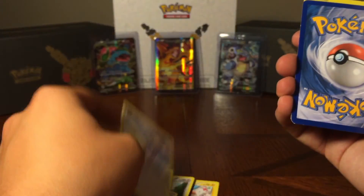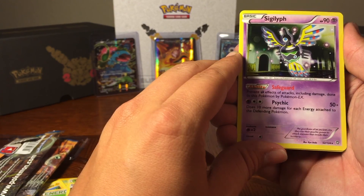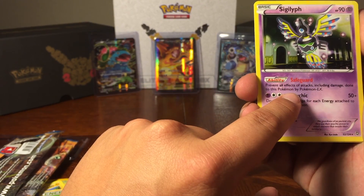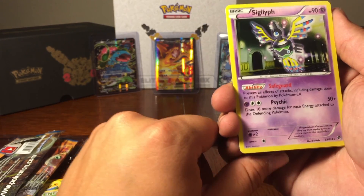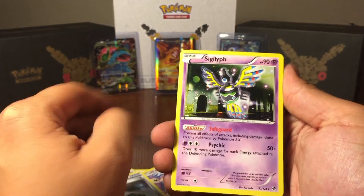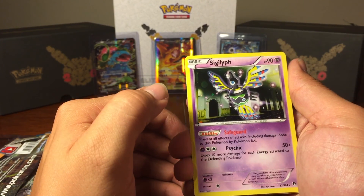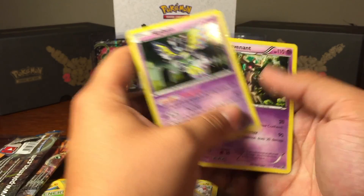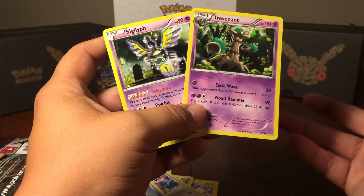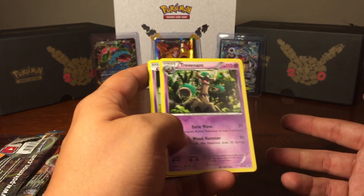Another Kricketune right there. Some Acrobatics. An Energy Search — and I'm going to think that's our holo right there. Really tight card actually. It prevents all effects of attacks, including damage done to this Pokemon by Pokemon EXs. If you're playing the TCG game online, you probably run into quite a bit of people running only with EX cards. This guy is a huge help, just being able to buy you time. But also, if people don't have anything else but EX cards, you basically win right there alone. And another Trevenant — so that was two holos when it only told us we were going to get one.